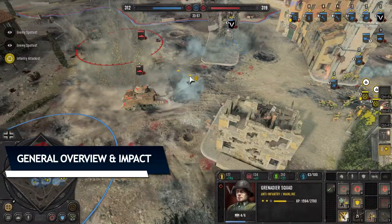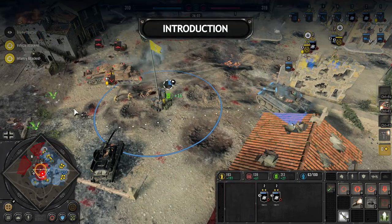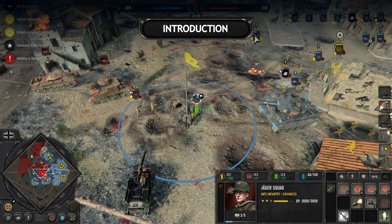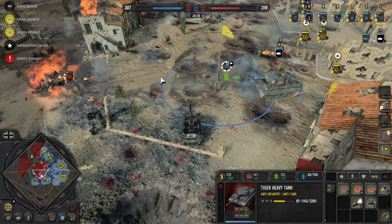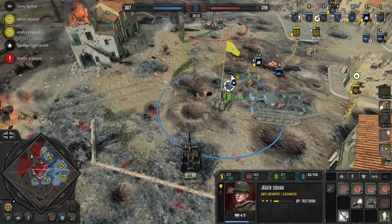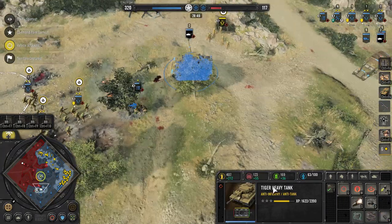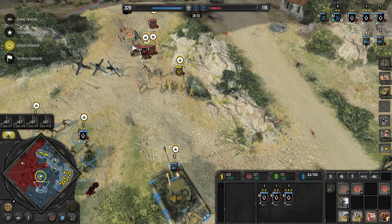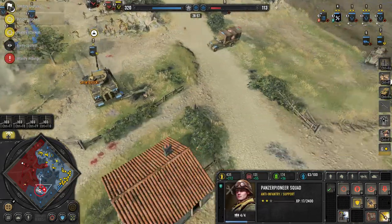Tiger Tank is a late game unit for German factions. It is a heavy tank and acts like a slow rolling metal behemoth which puts fear and demands caution from enemies once its presence is revealed. It can deal with every encounter and every unit put in front of it. It can deal with armored targets with its high velocity main gun as efficiently as it would with soft infantry targets with its great scatter area of attack.